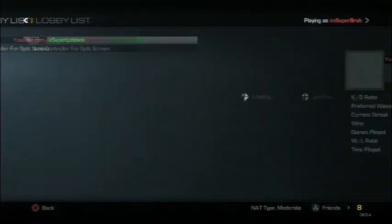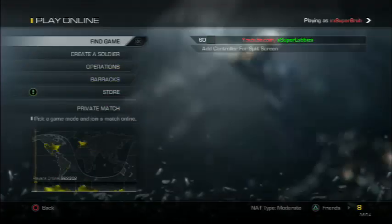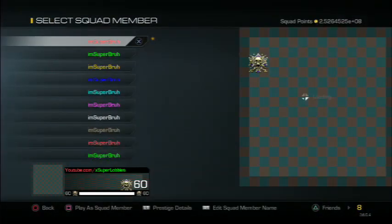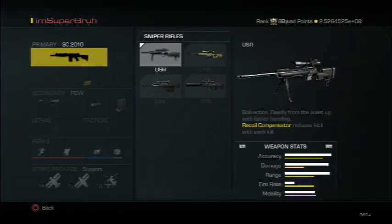The sniper Maverick is the Maverick A2. The same thing you want to do for the sniper attachments is just select the sniper and choose any attachments that you want. As you guys can see, I have the Maverick, but if I back out and leave, it will not be there anymore. That's why this is not included in the RTM service.